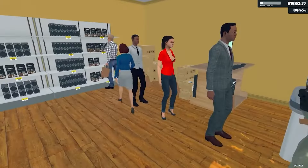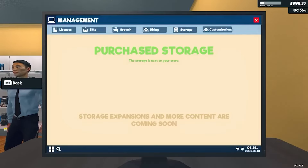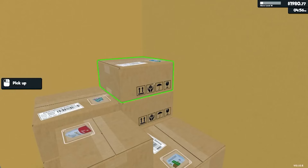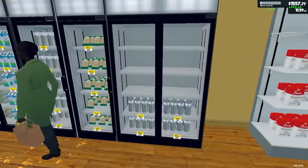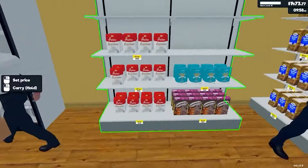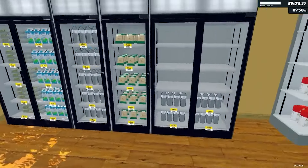There are bugs — for example, the refrigerator got stuck outside for me and NPCs came out of the store to the refrigerator to take products. When the light is on in the store, the glass texture glitches.